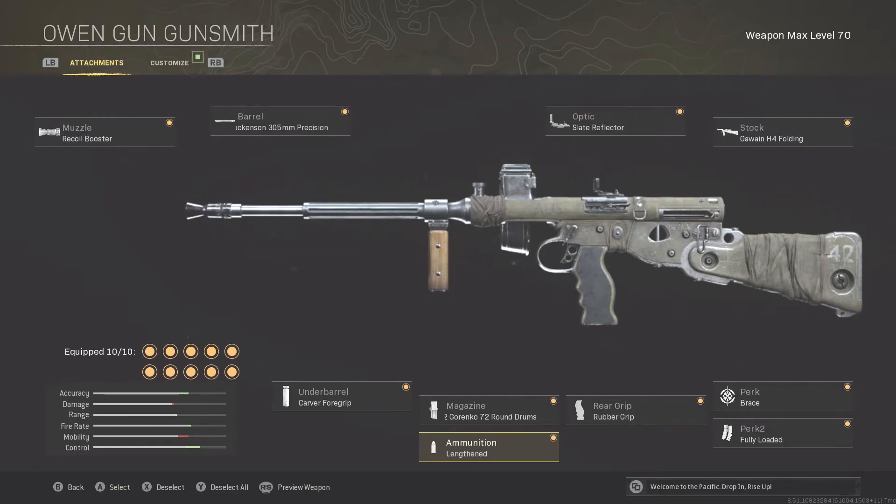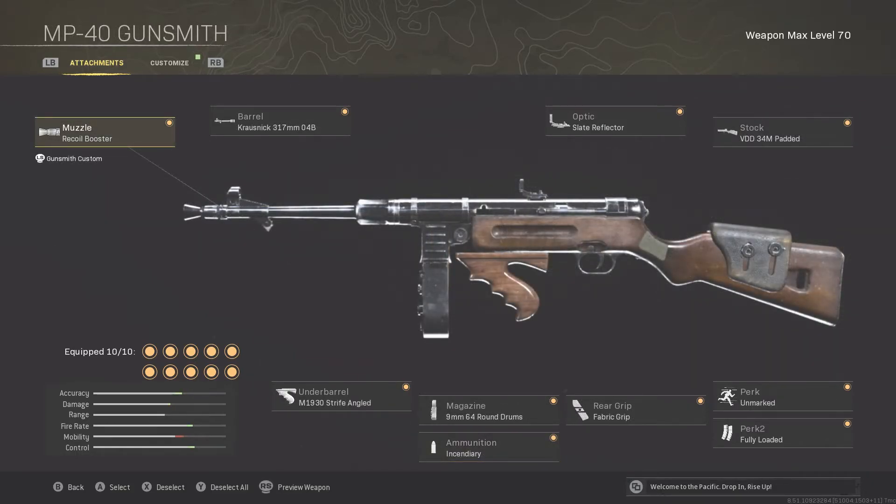Let's get into the MP40. I'm going to be honest — there are very similar setups out there already. The main difference from other setups I've seen is the recoil booster and the ammunition being lengthened instead of incendiary. I like the recoil booster over the suppressor. The increased fire rate makes it so you can outgun pretty much anything, which is why I have it on all my SMGs — it really makes a difference versus other SMGs.